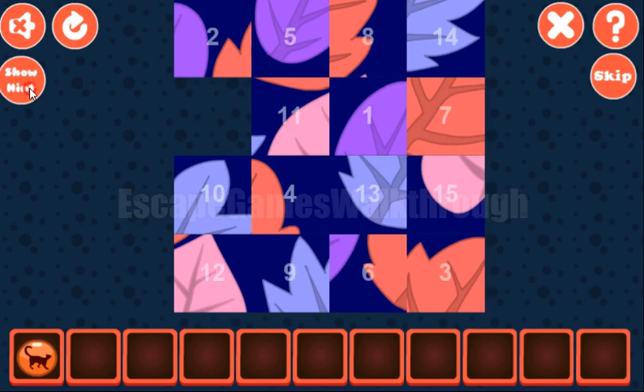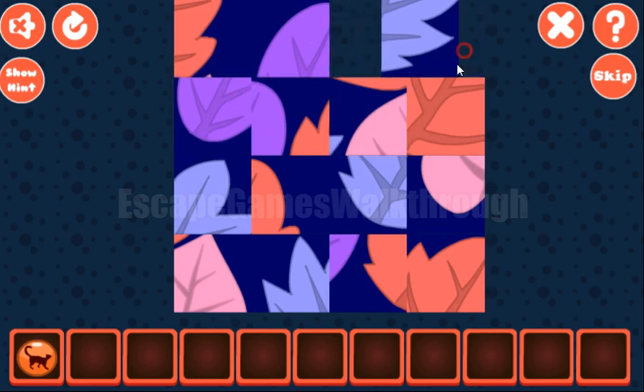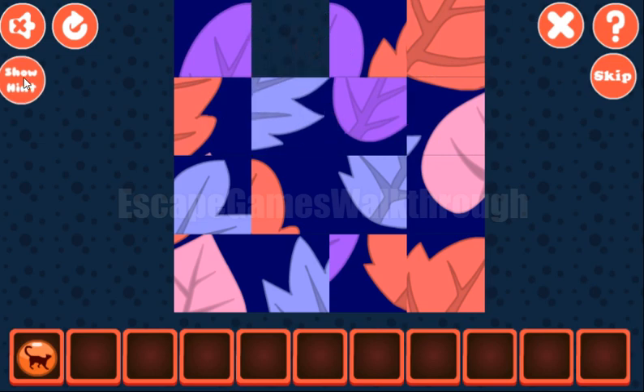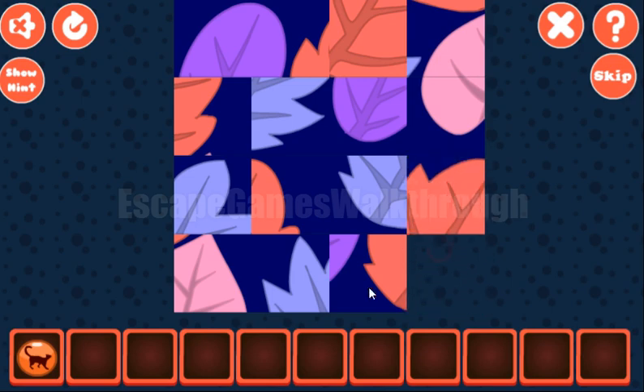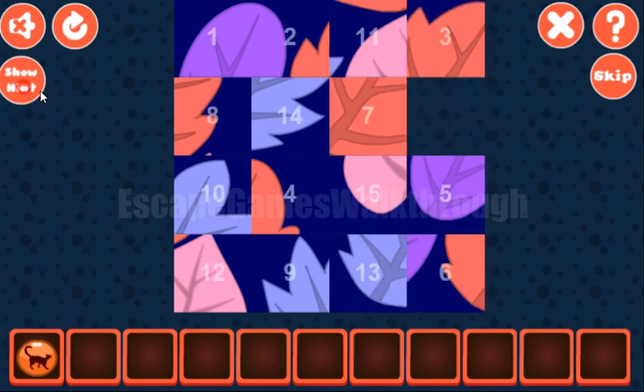Now let's solve this picture puzzle. The first row is 1, 2, 3, and 4.